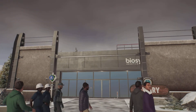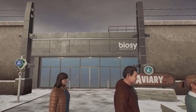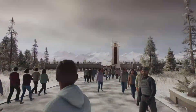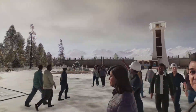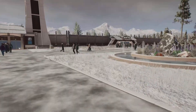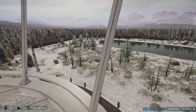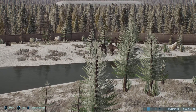Here is our Biosyn Genetics power station, which we are using as a hyperloop system — that is how you get around the park. Here we have two of the same fountains. And here we have a viewing gallery which looks into the T-Rex enclosure — I assure you there are T-Rexes in here, there are six of them.